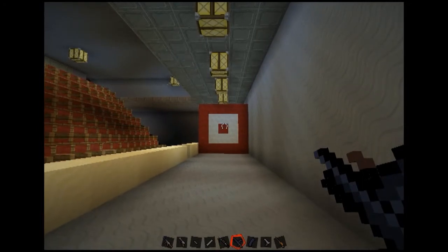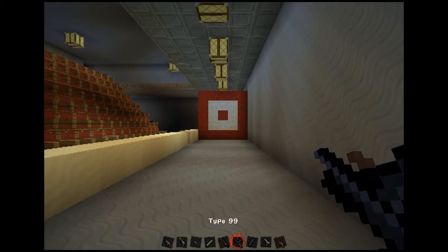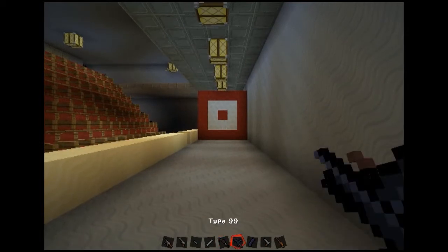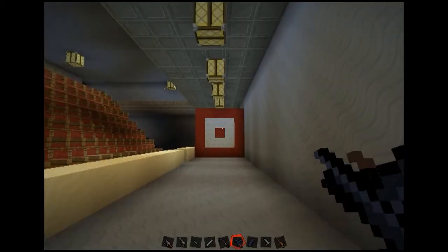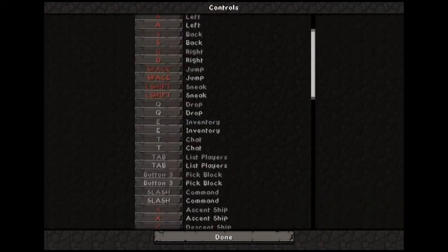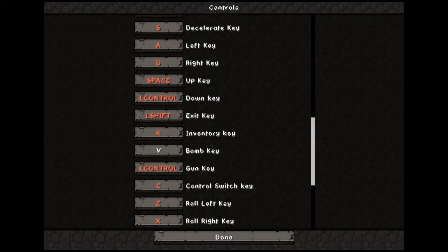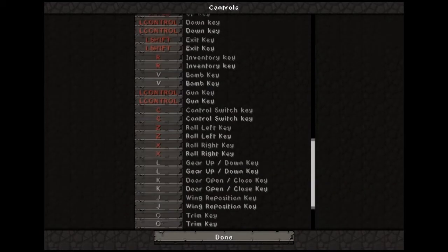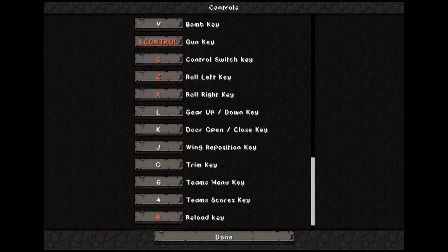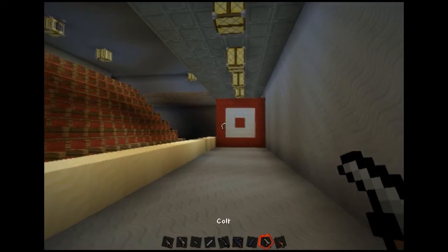Oh, I know what it could be — I forgot how to switch into the right mode. These are like sniper rifles and I don't know how to get into snipey mode. A quick look at the controls will tell me. It doesn't say. Okay, we can't look at those guns, but we can look at these ones.